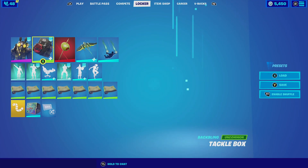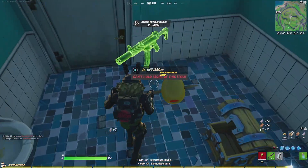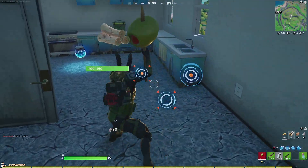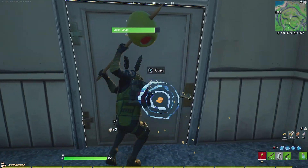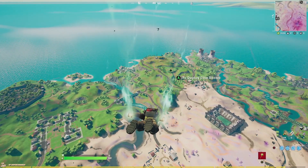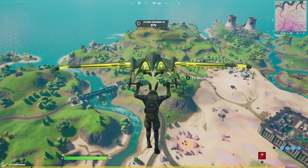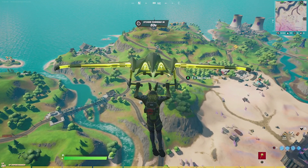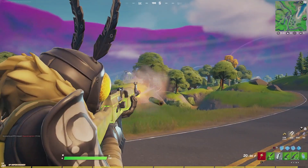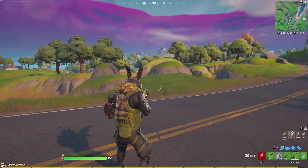For our next combination, we're pairing Moth Mando with the Tackle Box using the default style — a chapter 2 season 1 backbling with a military style and similar green to the outfit. For the harvesting tool, we're going with the Toothpick, which has a green olive on top that goes very well with the outfit. For the contrail, we're going with the Phantasm, which fits well because of the green aesthetics. For the glider, we're going with the Elite Recon using the default style with the Glow On option — the greenish and yellow color scheme goes very well with the combination. For the wrap, we're going with the Neon Venom, which has a glowing green color scheme on the weapon wrap and overall just fits very well.